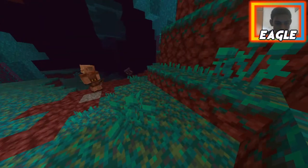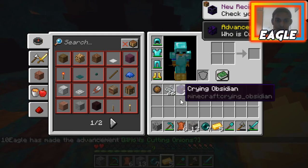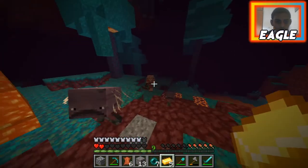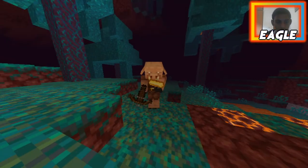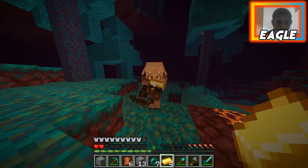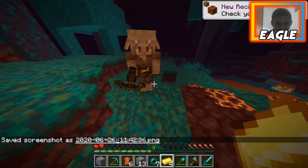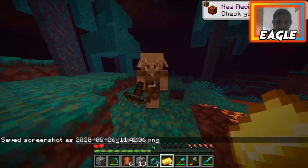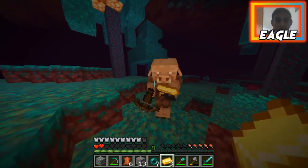We got crying obsidian! Only two though — I need four more. Come back here! And I also need a thumbnail. I think I took one. He gave me magma cream — okay, that's useful for fire resistance potions. Give me some more crying obsidian, I only have four.